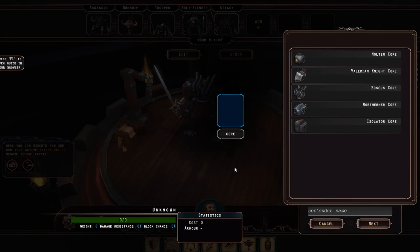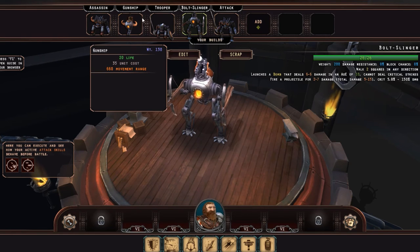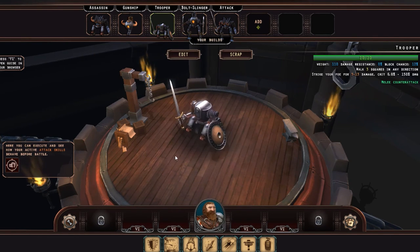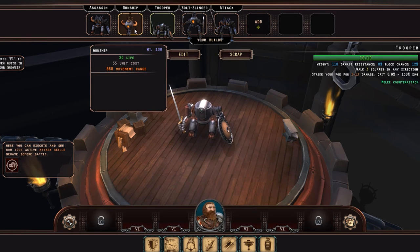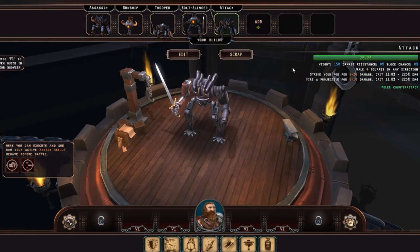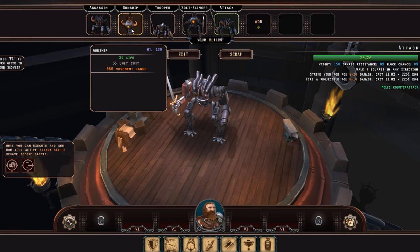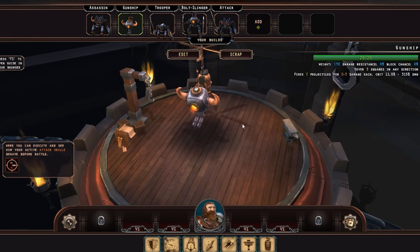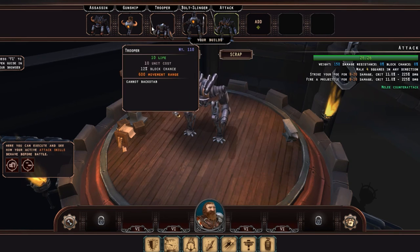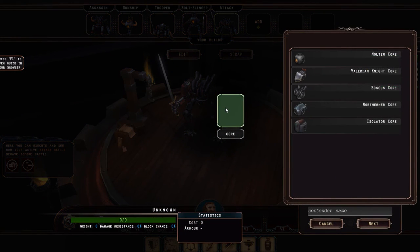All of these units are actually built completely from the ground up. You can see the stats here will be affected — even their hit points. For example, this trooper here does not have as many hit points as the attack one that I've made. The gunship over here is a little bit different again. They all perform different functions. So we're going to create one here.